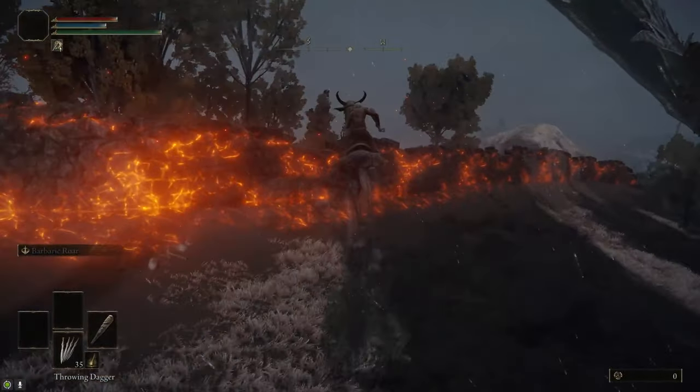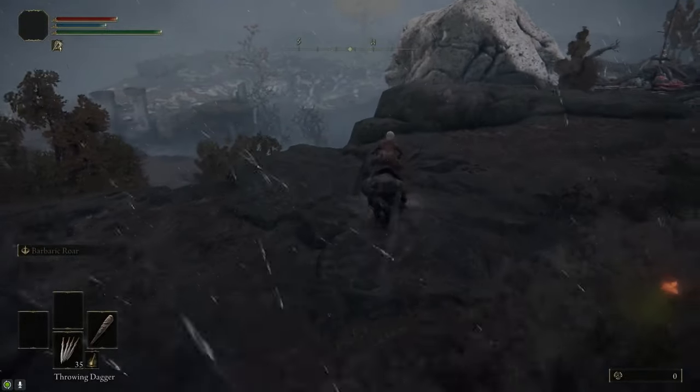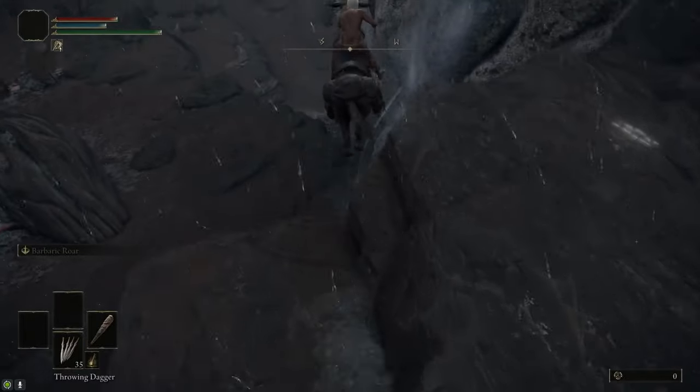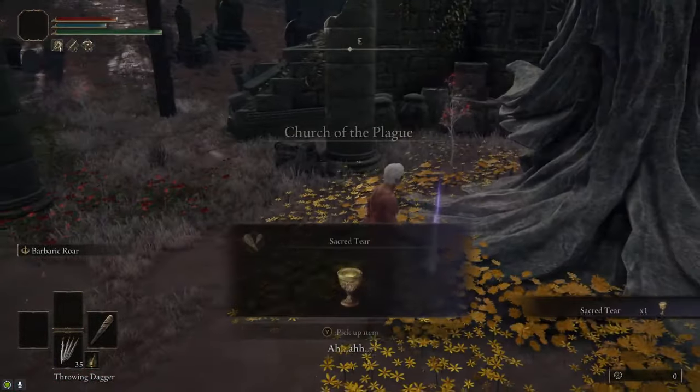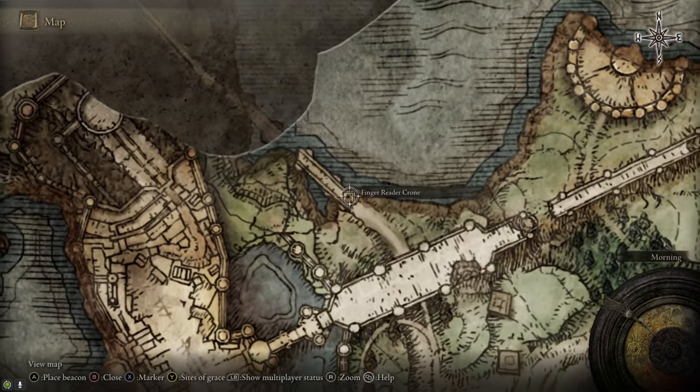While we're in the area, we're going to head south of Fort Faroth over the Smoldering Wall. Next to the giant skull there's a Spirit Spring you can jump down, which gives us an easy shortcut over to the Church of the Plague just to the south. We're going to stop by there to grab the Sacred Tear to upgrade our flasks. After that, we're going to head back to the Stormhill Shack.